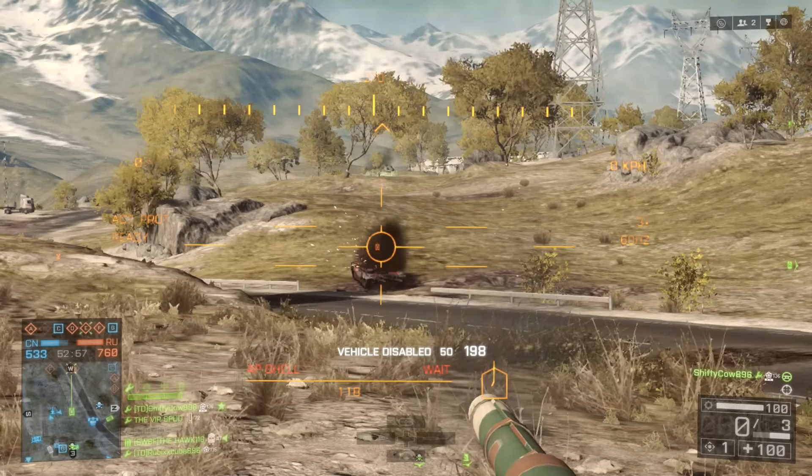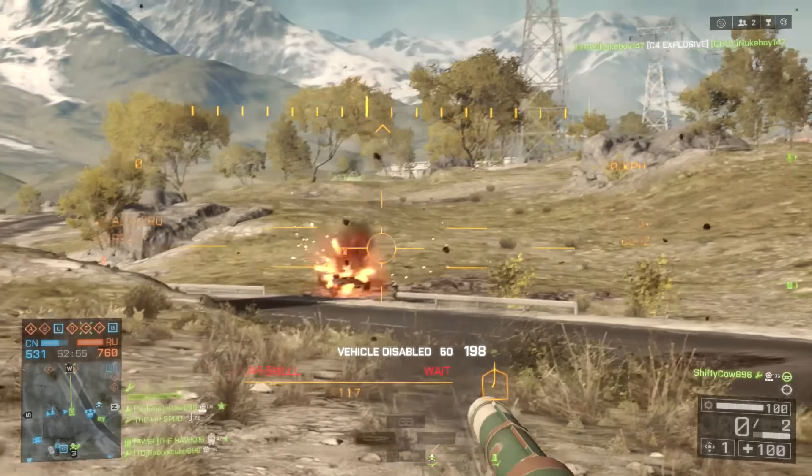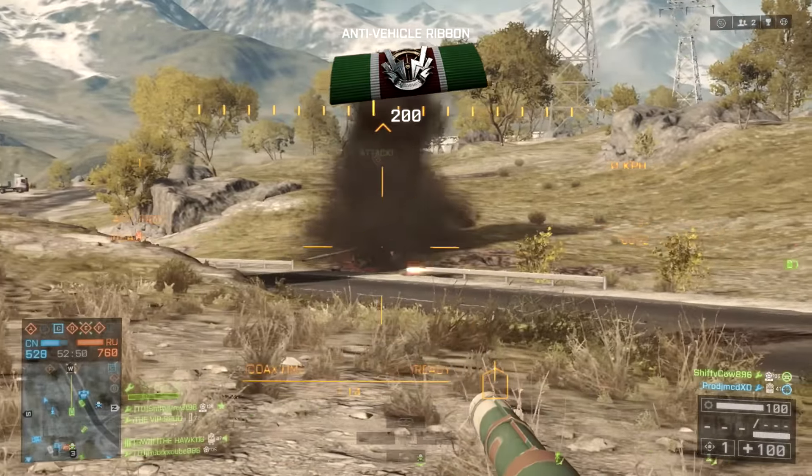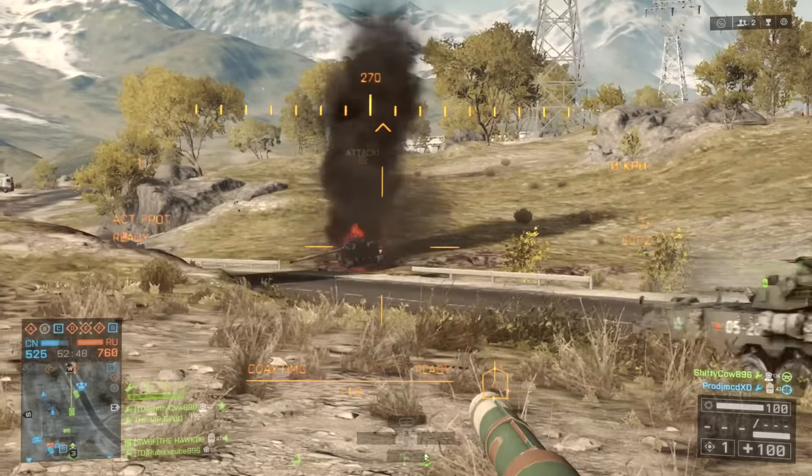Moving on to art bugs, they've fixed some issues where certain camos would not properly display in first person. They've also fixed bugs where things like paper, flags, and sheets would go crazy in the wind, so that's been toned down a bit.